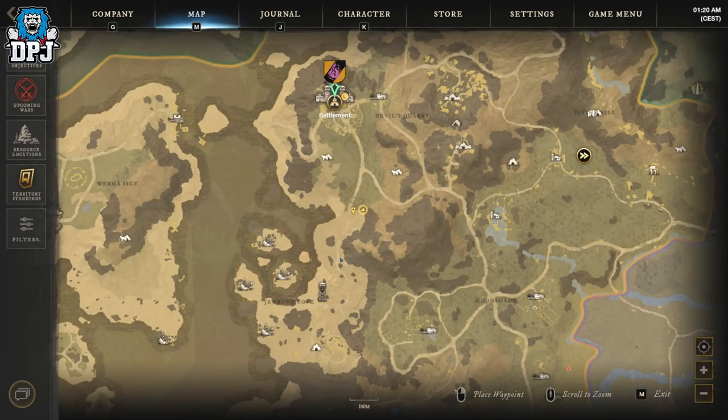On screen now you can see the location of herbs in Monarch's Bluff. This area does have a load of herb plants, but it is one of the more popular areas so there may be other people here.